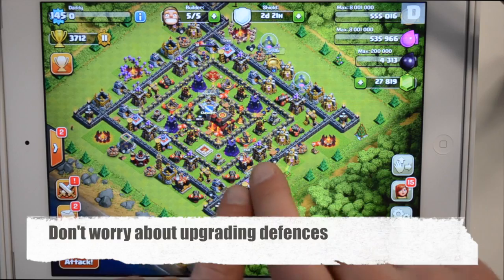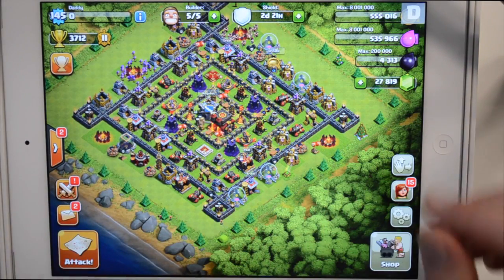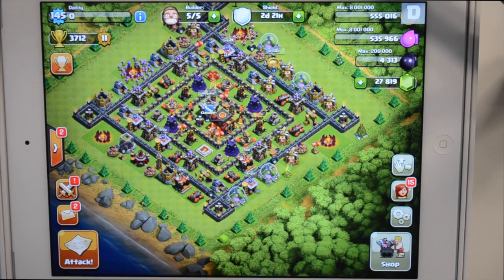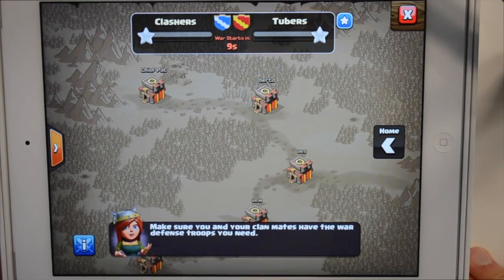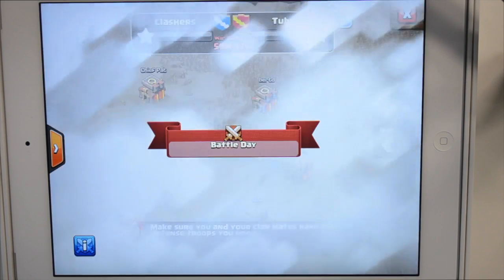So if you've got a level 9 arch tower and you're upgrading it to level 10, on war day that's going to be activated as a level 9 arch tower. The same with heroes as well. You rearrange your base and the war base automatically rearranges to match your village layout. At the moment the timer goes down to zero, a snapshot has been taken of your base, and that is going to be your war base.